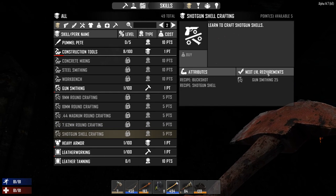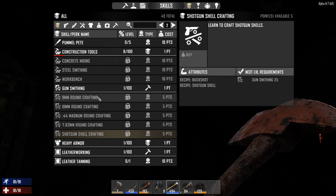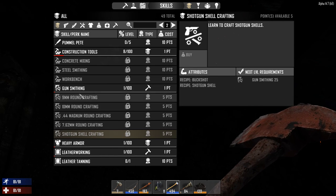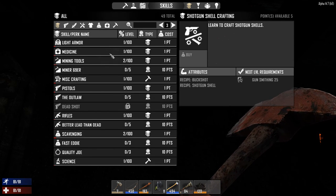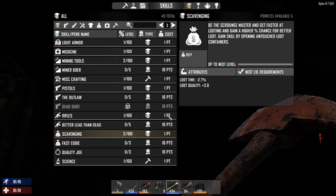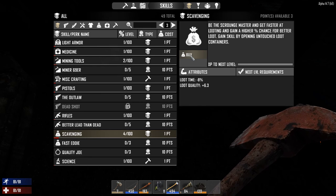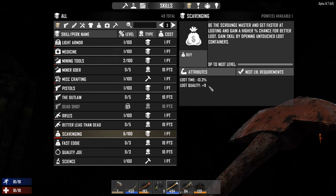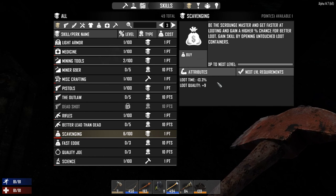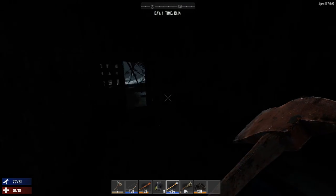Not only do you need the points to buy a skill, you also need the requisite requirement level for that item. I'm going to put all five points into scavenging - buy, buy, buy, buy. Now I've got a plus nine percent quality and minus 13.3% loot time, so things are a little faster for me to loot.